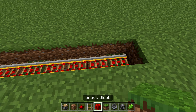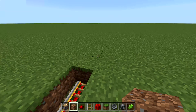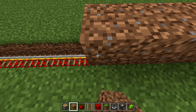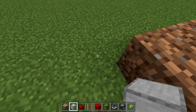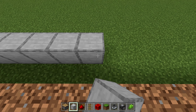Wherever your farm is ending, you need to come in by two blocks because this is where the hopper minecart will actually be unloaded. Then go ahead and fill that all along the top. For the decoration blocks, you don't necessarily need to use smooth stone - you can use whatever you'd like.